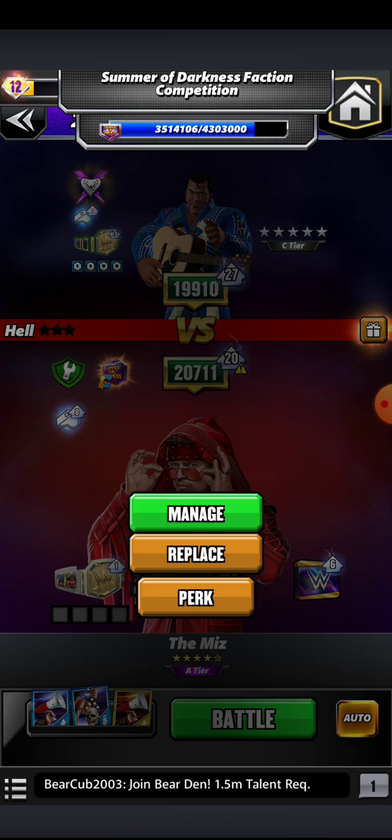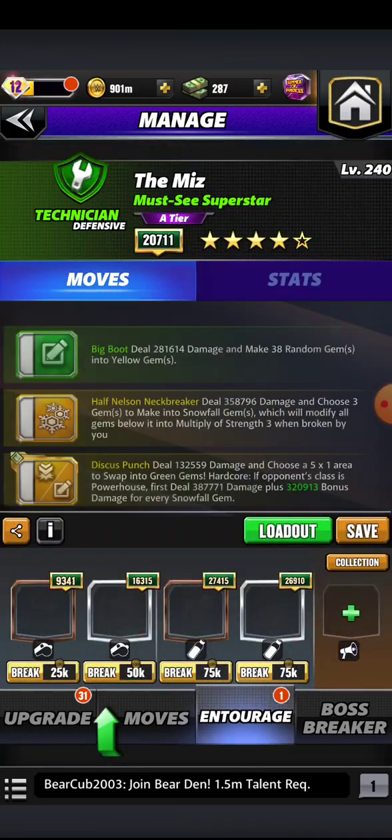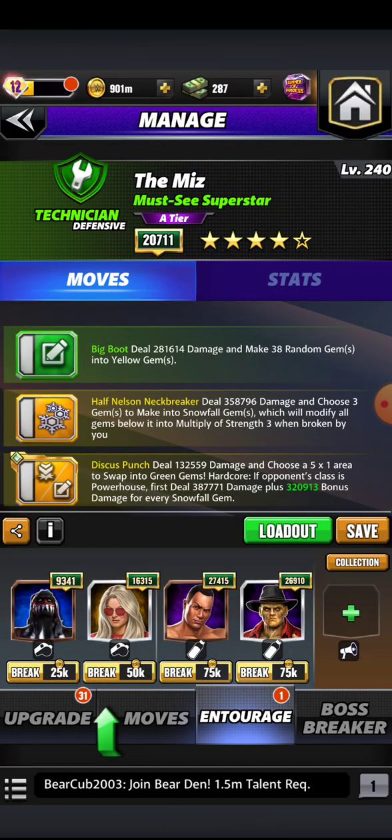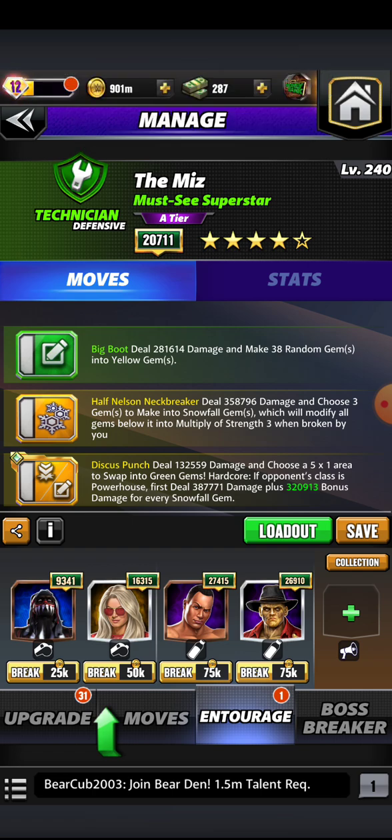We're going to get a little gameplay on the way. You already know when it comes to hell mode, the autoplay is going to come off. We're just going to check out the entourage and see what we're running. We got the big boot turning on, basically turning almost an entire board into nothing but yellow gems. Before that, we're going to hit the half nelson neckbreaker, allowing us to choose gems to make into snowfall gems, which will produce multiply gems underneath them once broken. And of course the discus punch — we're going to deal damage and transform a five-by-one area into green gems, and if we go up against a powerhouse we get additional bonus damage for every snowfall gem.